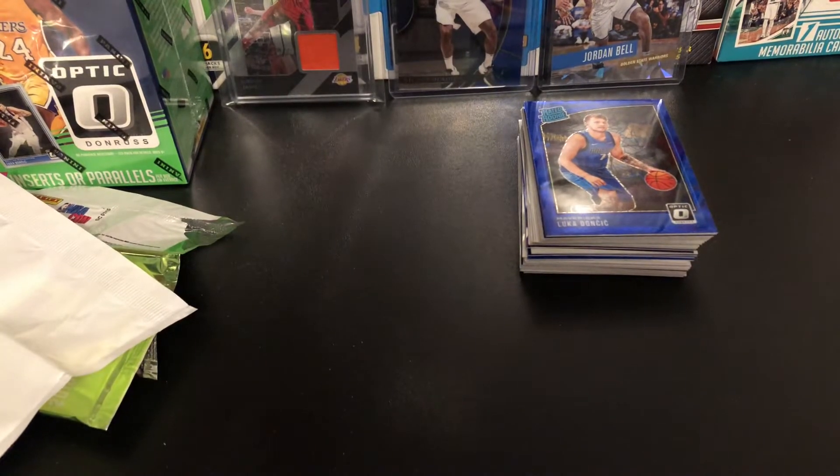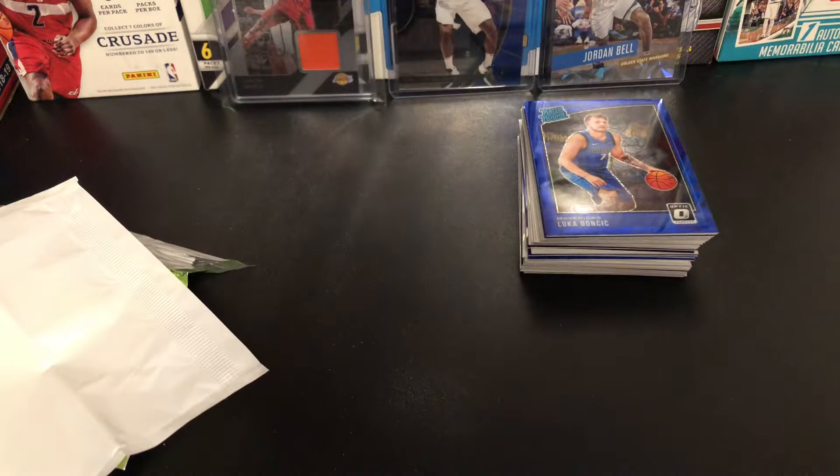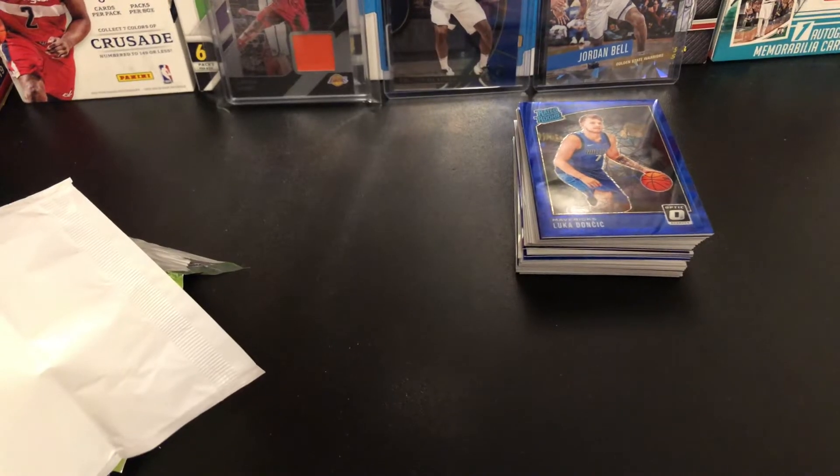So that's not bad to complain about from that hanger pack — a Luka Doncic for $10, and an auto. Definitely cannot complain about anything. I wonder if they switched it up — if Optic had the white and blue cards and maybe Prism had the velocity. I wonder what that would be like, but I like it the way it is.